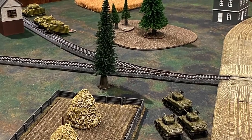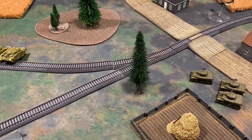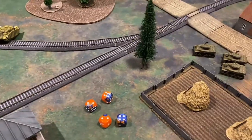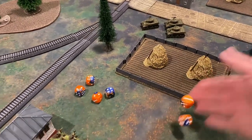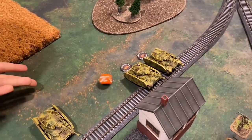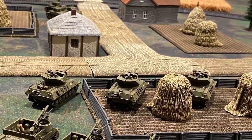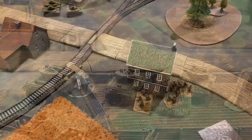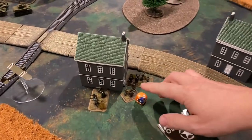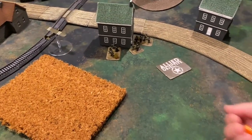The Stuarts creep into the middle and take shots into the side of the Panzer IVs. Two are firing; needing sixes due to range and stabilizers, one hit goes through on the side but the Germans roll a five and bounce the shot. The M10s elect not to fire. The Grasshopper attempts to range in for the Priest artillery, needing a four due to terrain — three consecutive attempts are all unsuccessful.